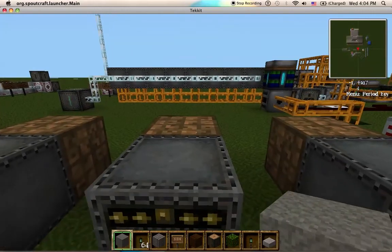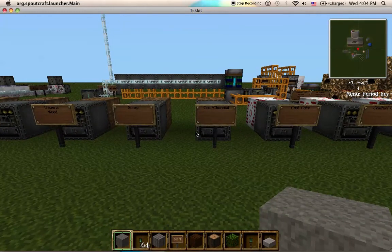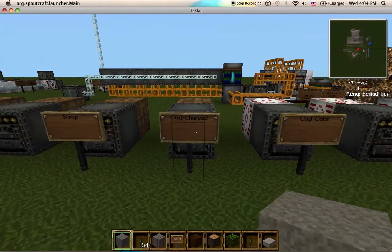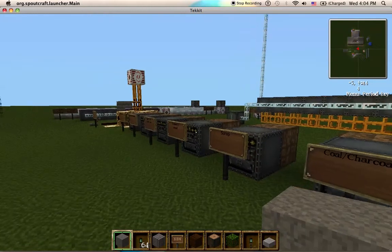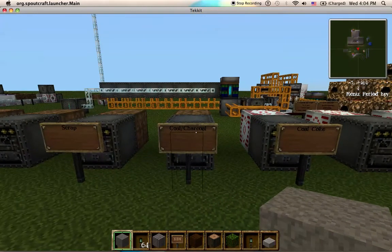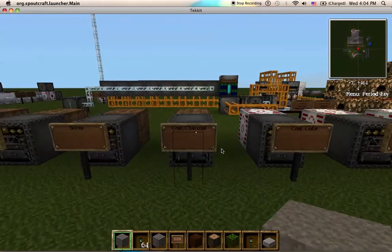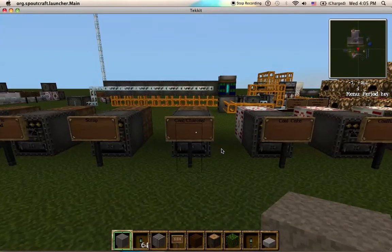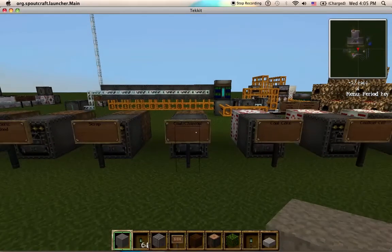Scrap burned in a generator is 870 EU each — kind of a waste of scrap, but it works. Now, coal and charcoal: with Equivalent Exchange, one piece of coal becomes four pieces of charcoal, and two redstone makes one charcoal. Either makes 4,000 EMC. Since two redstone is only 1,000 EU, burning redstone in any power supply is kind of pointless.